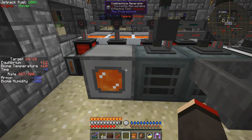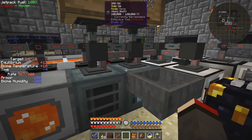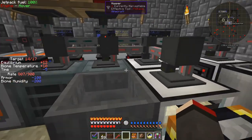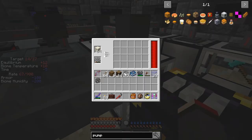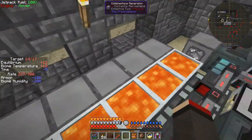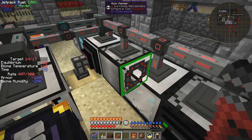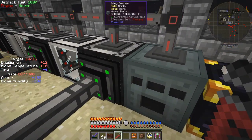On this side here I've got the same thing — cobblestone generator and SAG mill. This SAG mill is taking the gravel and converting it to sand, and the flints are going up. Anything extra gets thrown away. All that does then is get hammered into dust, and the dust then gets sieved. Between each of these — let's go back to the wrench — you'll see I've got a transfer node for items, pushing everything across until it gets to this SAG mill here where you can pull the items out.